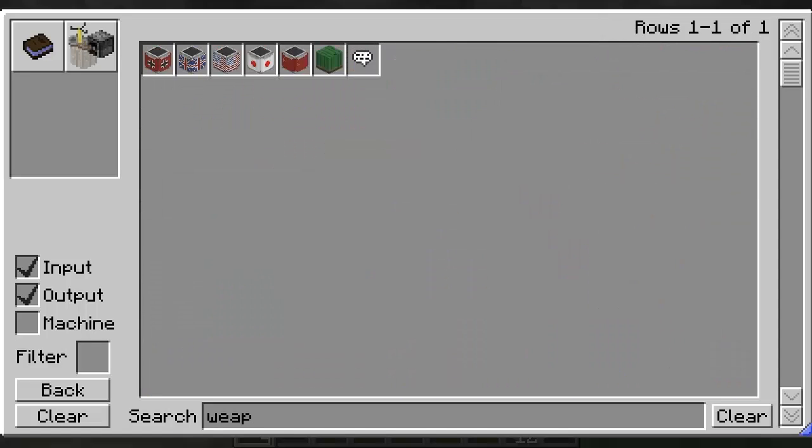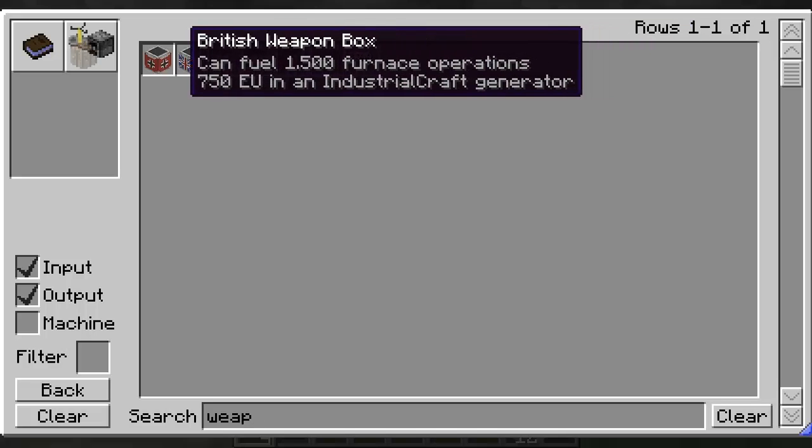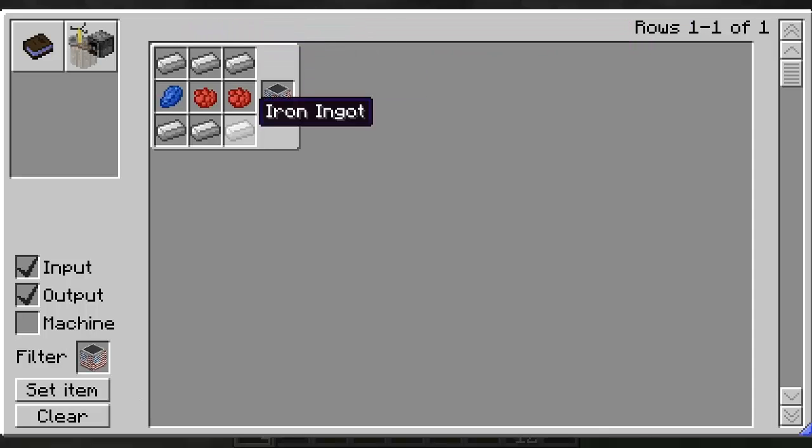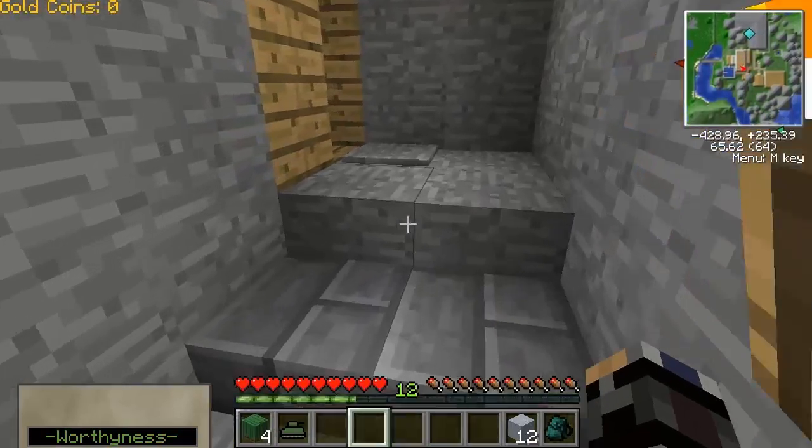Weapon. Alright, let's see. Let's go with the American Weapon Box. Box. Do I have... Alright, I'm going to need to just get all my dyes together and just do that.